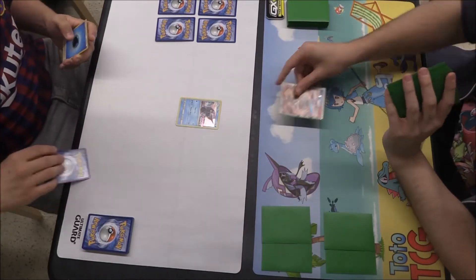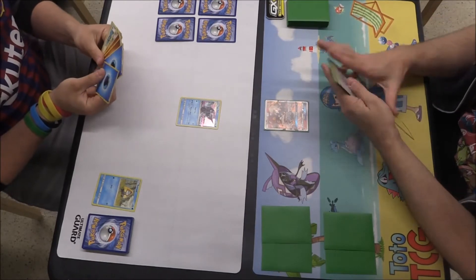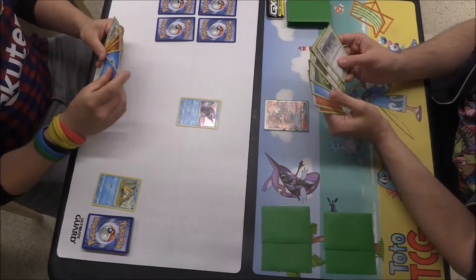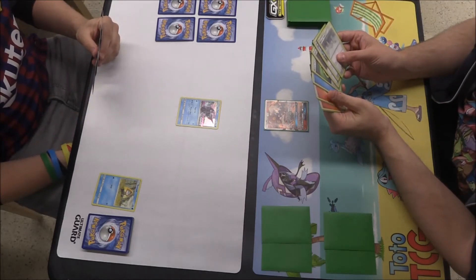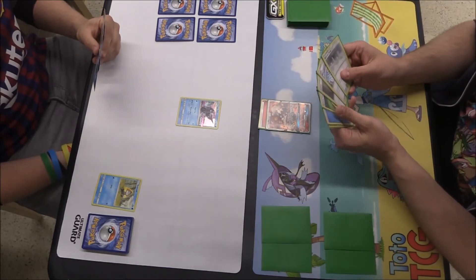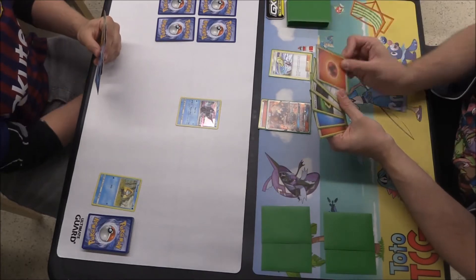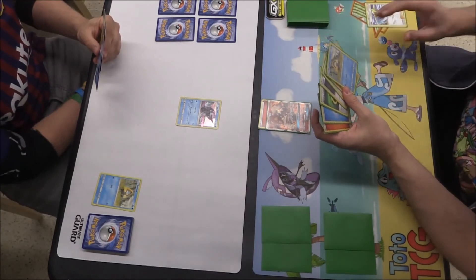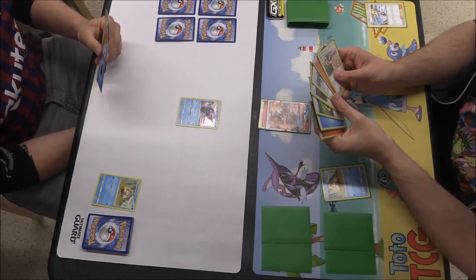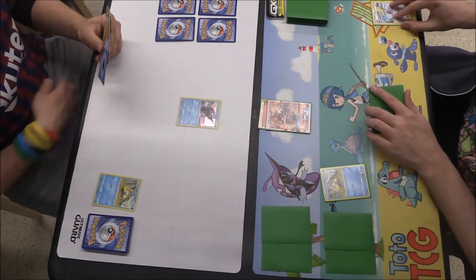Hello and welcome to Toto TCG, you're here with me Matthew and we are back with the first of our Unified Minds videos where we check out one of the gameplays from the first day. We did indeed pull a Heatran which is what we are starting with, and we have also got a Tapu Fini on my opponent's end. I think we both had the Tapu Fini promo, and we've got a Lily there for a few cards — we're diving straight in here, not wasting any time.